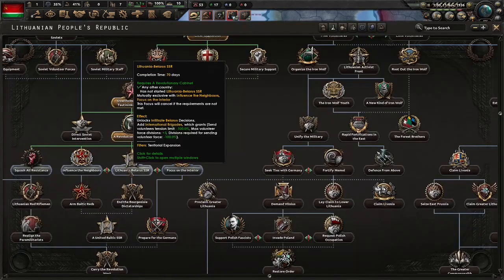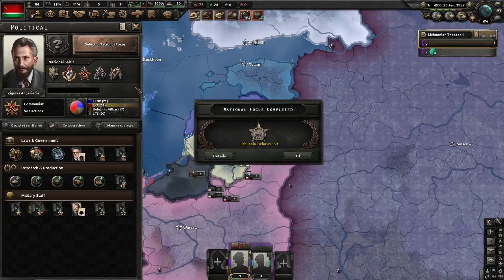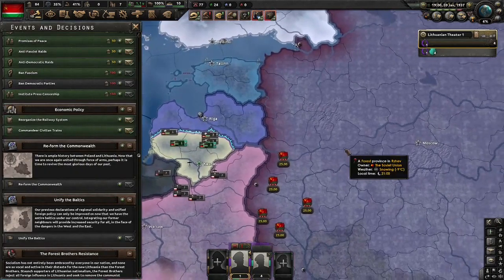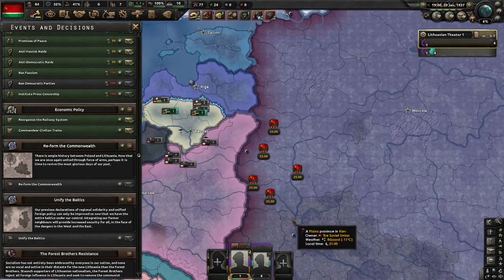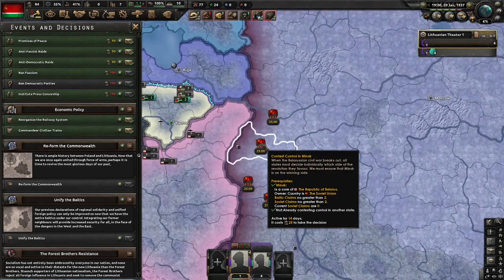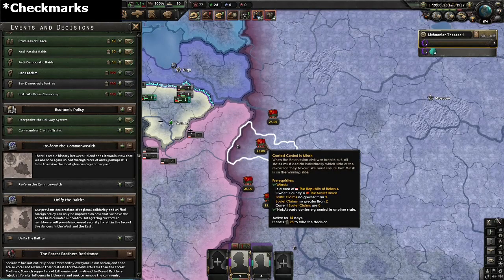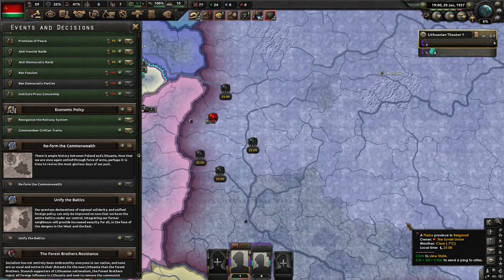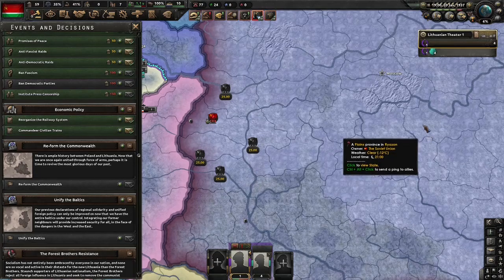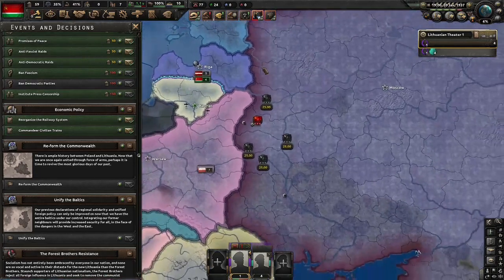Next up: the Lithuania-Belarus SSR. And now begins another state expansion game, this time in Belarus. We want to control as many states as we can — we're going to start off in Minsk and any others we get are just bonuses. We need at least two states to get control of a state. The Soviets are inconsistent with what states they choose; they might choose some in the south, some in the north, and it depends on how much political power they have.